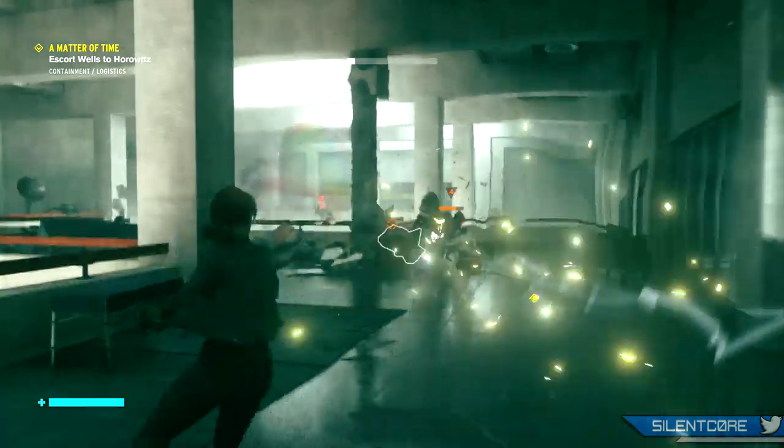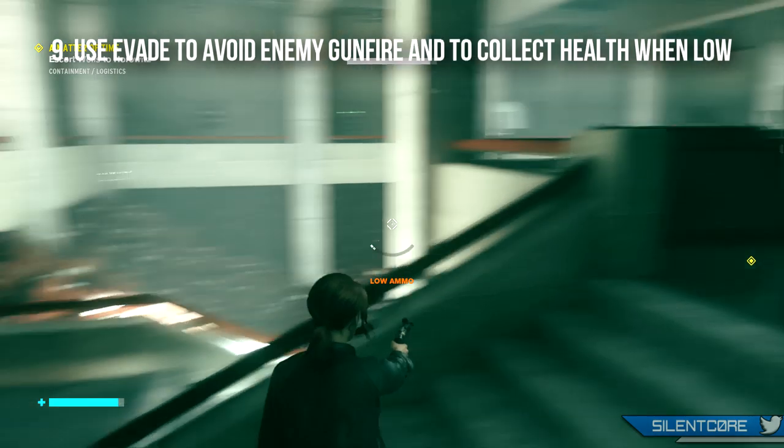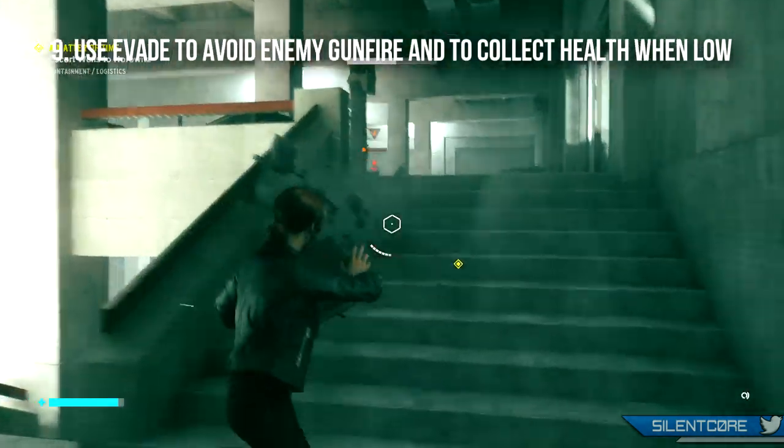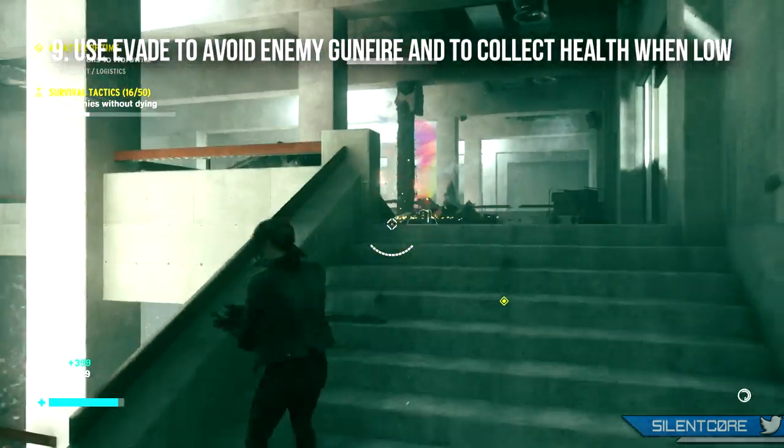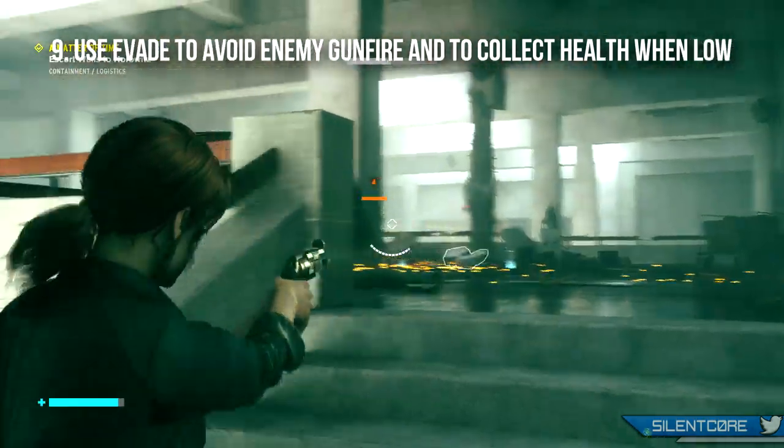Tip number 9 is to make use of the evade ability, and when you unlock this one it's useful for a couple of different reasons. First of all, it is the most efficient way to travel around the game, so if you're needing to run through any long corridors, using the evade move will get you there very quickly.